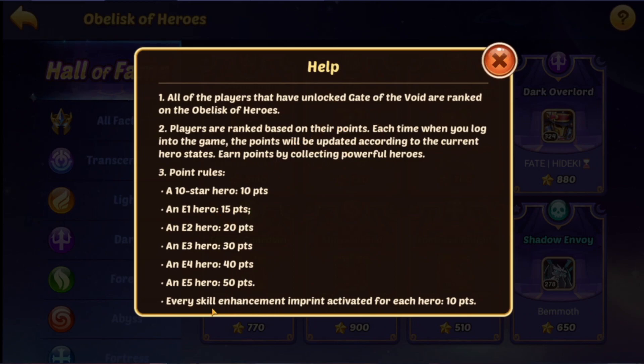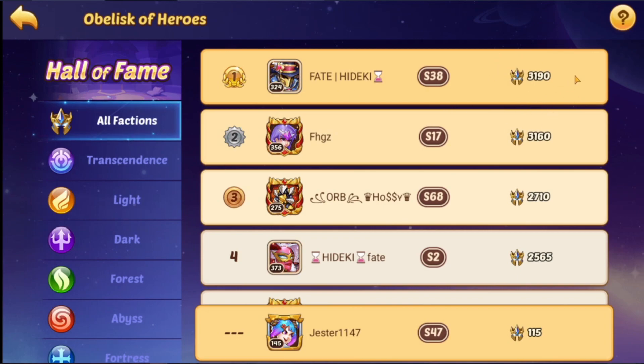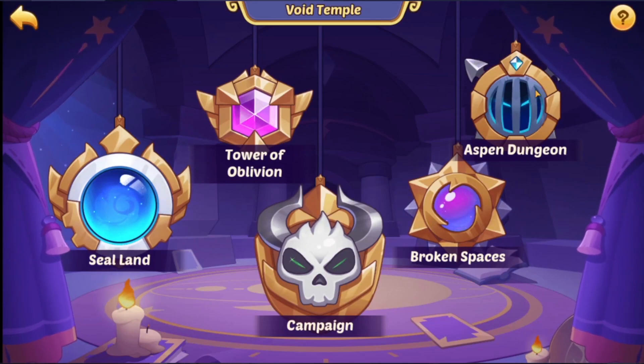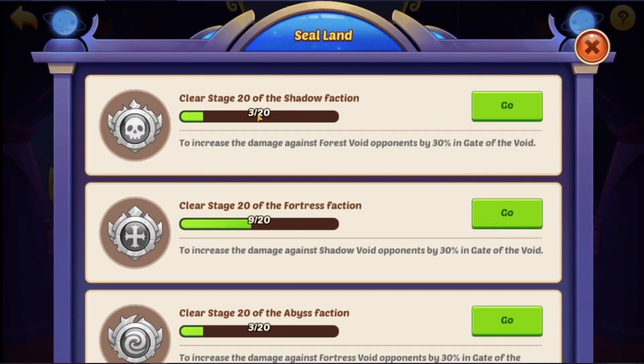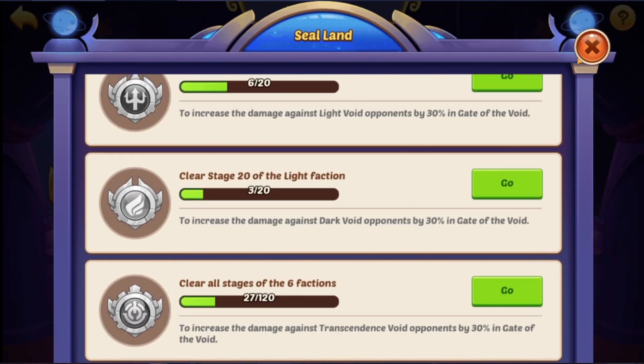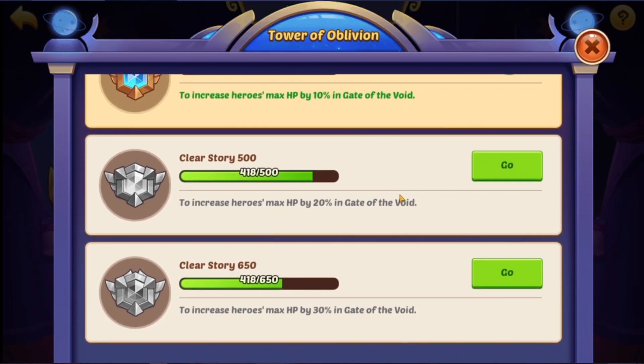I've got 50 points because I have the E5. This other person has 510 points, and even scarier, someone has 3,190 points — I only have 115. That person definitely pays into it. I wonder who's highest on the list — in terms of free-to-play, that's what I want to know. Seal Land, Tower of Oblivion, Campaign, Broken Spaces. Seal Land — interesting. Clear stage 20 of the shadow faction for bonus rewards. Tower — clear story 350 to increase the hero max in Gate of the Void.